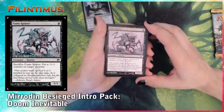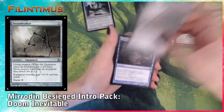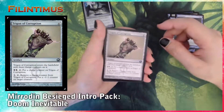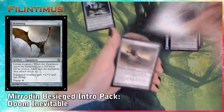Now we have Fume Spitter, Mind Control, Spread the Sickness, Strand Walker, Vivisection — two of them, Trigon of Corruption — two of them, and Skin Wing — two of them.